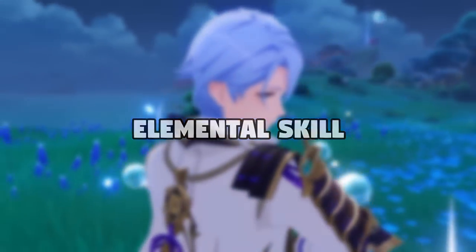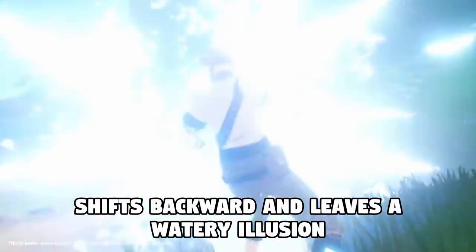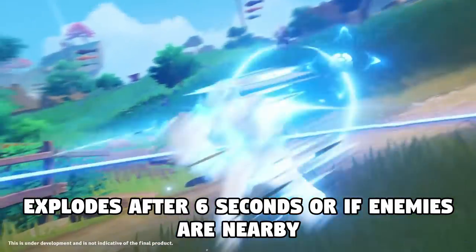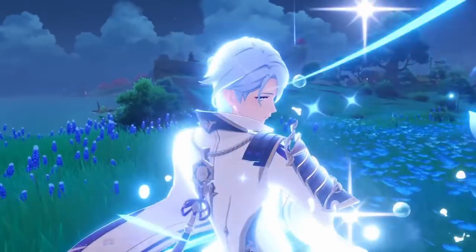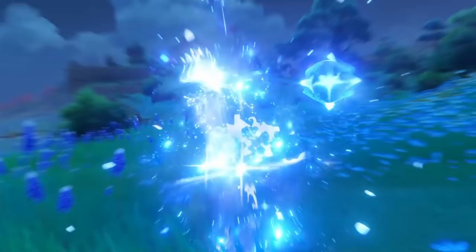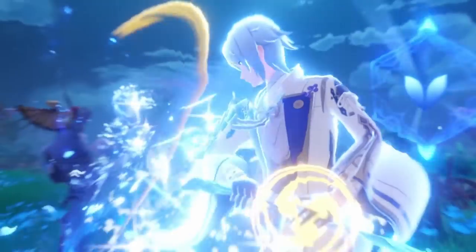Ayato's E skill, the Kamisato Art: Kyouka. When you use this skill, you're going to shift backwards and leave behind a watery illusion. This is going to explode after 6 seconds, or if any opponents are nearby, dealing AoE hydro damage. This is a little bit different from other summoning skills, since this one will explode immediately if it's within the range of an enemy. This is pretty nice since we'll get instant particles if we use this near an enemy, which in most cases we probably will.